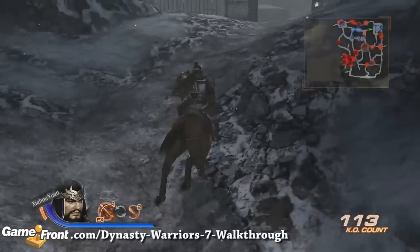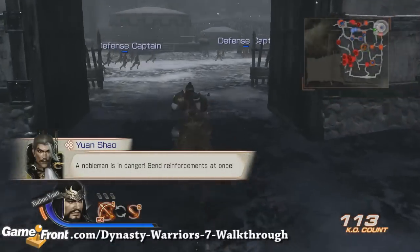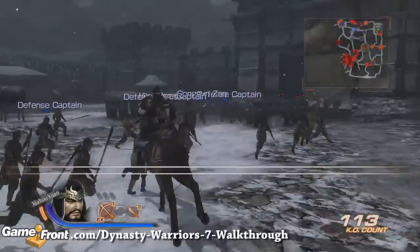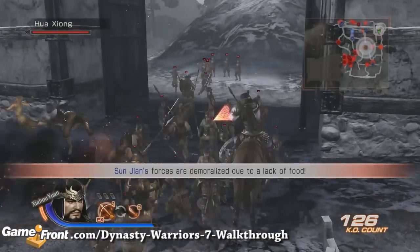If you watch the mini-map, you'll notice I'm already headed back to the main camp before I get the message informing me that Yan Shao is under attack. It's much easier to achieve victory in this battle if you're here before things get out of hand.